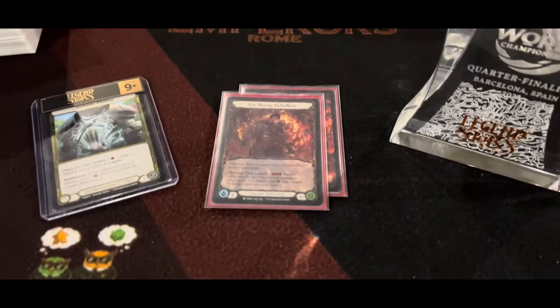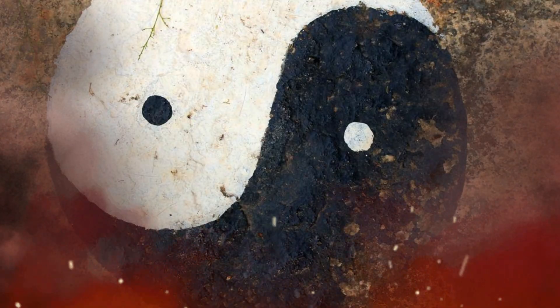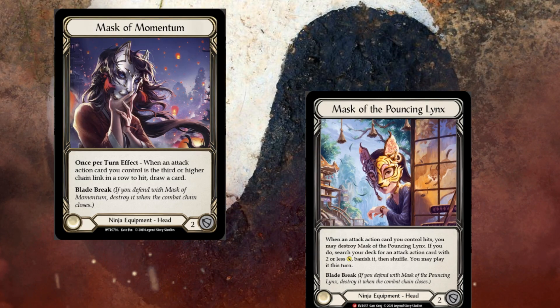Generally speaking, a 5-card hand is significantly more damage than a 4-card hand, so with this in mind, on any given turn you want to end with an arsenal, even if it's just an extra Phoenix Flame. You must also learn to play flexible enough to pivot between the two different play styles that Mask of Momentum and Mask of the Pouncing Lynx command you to do.